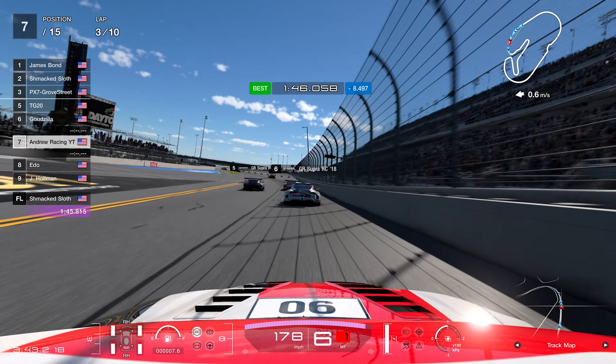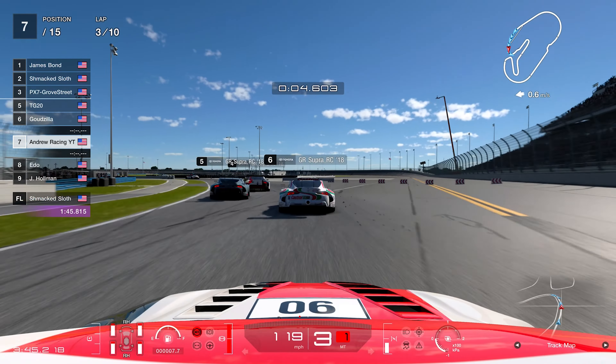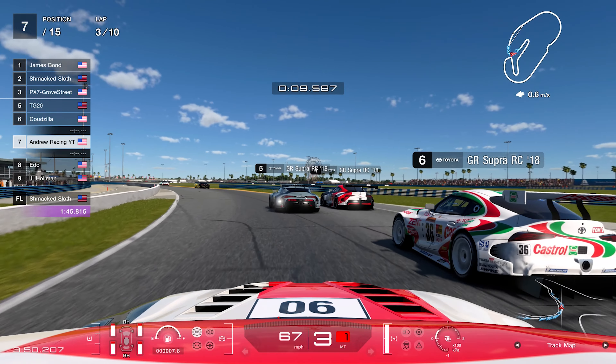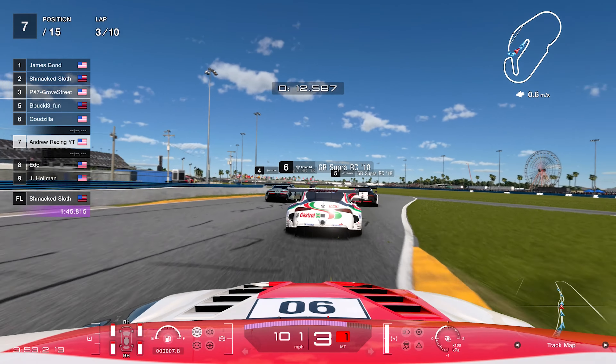You're going to see more examples of why the chicane is so bad in this game as we continue on. We lose three positions due to that penalty on the first lap and get knocked all the way down to P7, stuck right behind TG20 as we make our way into lap three.